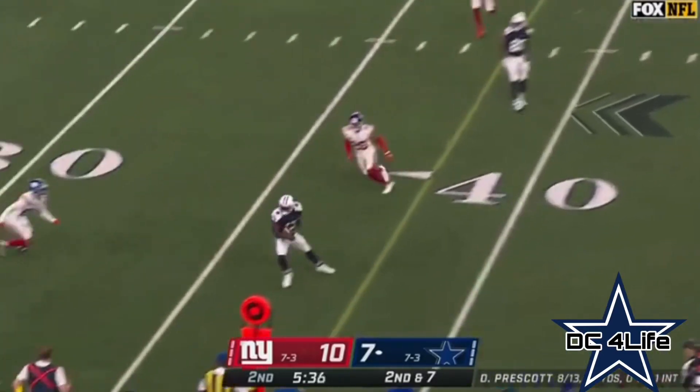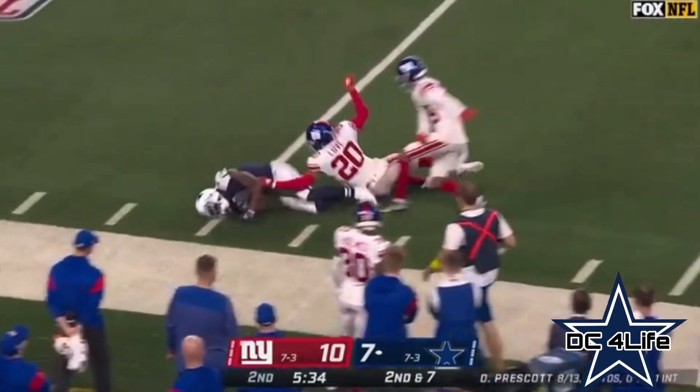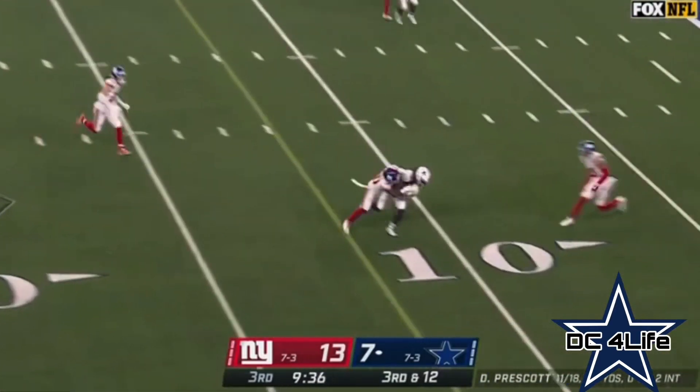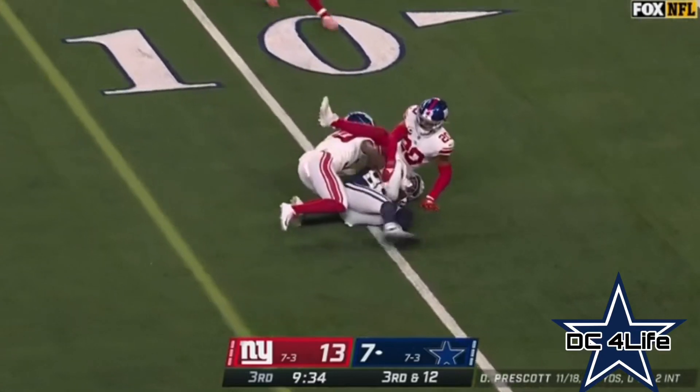Quick throw, coming near side — Gallop had a lot of cushion, first down and then some. And then third and 12 — blitz coming, picked up. Prescott throws, caught, down near the 10. It's a first down.